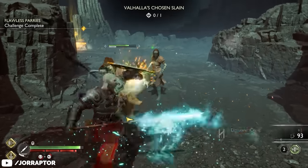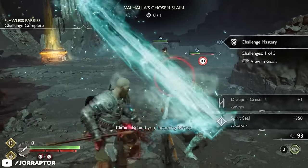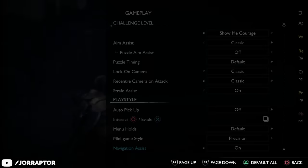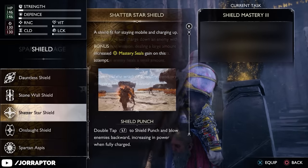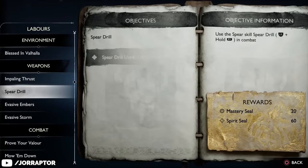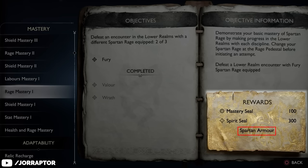First, here's how to quickly get a ton of mastery and spirit seals. Two easy ways are selecting higher difficulties and picking the highlighted shield and rage before entering Valhalla. For even more upgrade materials, check your labor and mastery challenges — some masteries even reward new armor cosmetics as a bonus.